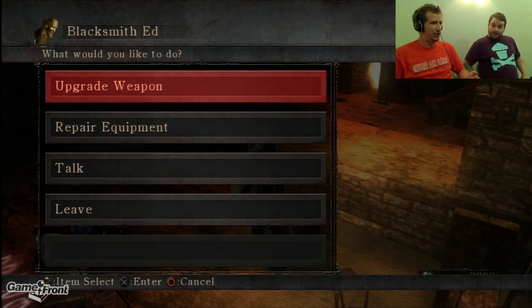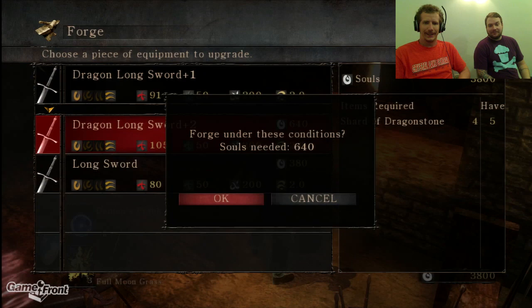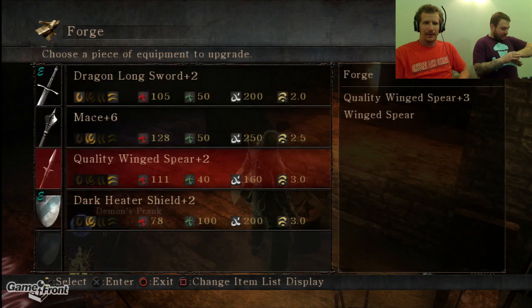I've read comments that the best place to upgrade weapons is in World 2-1's Downstairs Blacksmith. Well, I guess that's where I'm at — 2-1's Downstairs Blacksmith. We're going to upgrade some weapons. First thing I'm going to upgrade is the Dragon's Longsword, because it's pretty good. Then we're going to upgrade the Mace, because it's been helping me quite a bit.